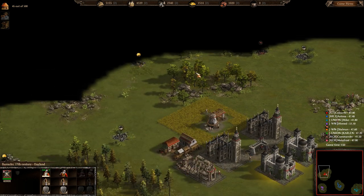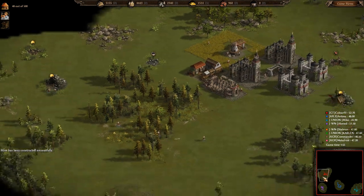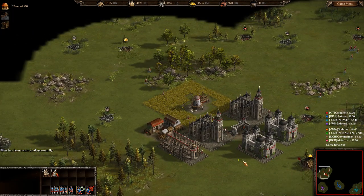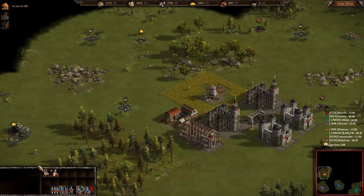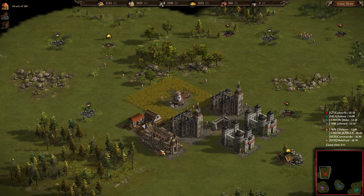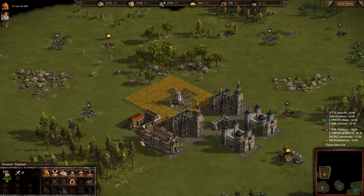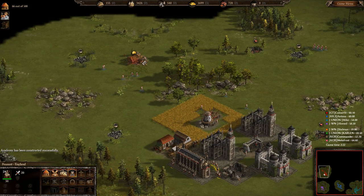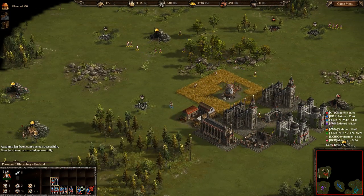Mod is going to be supporting him in the rear, Tones in the middle, and Union Mike way over on the right-hand side. For team Color Fit, Color Fit is sending his pikes out to reveal some of the map. Color Fit just finished his academies and is now building his DC.